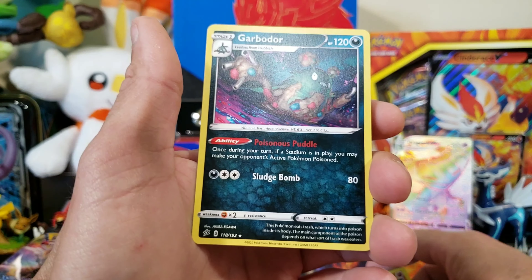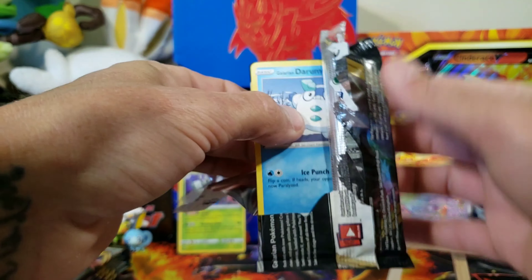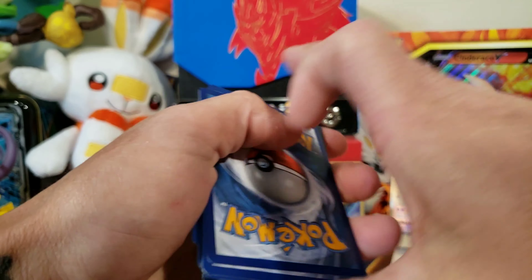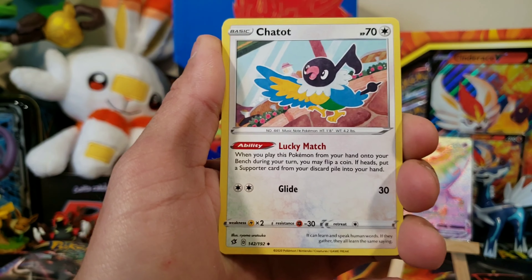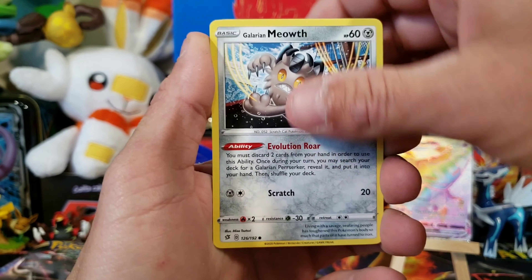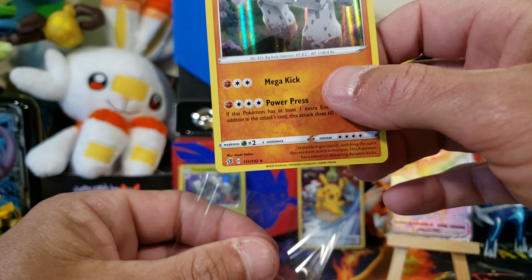Man, we got a Secret Rare out of that box — that is amazing. I wasn't expecting to get a Secret Rare. We have a Water Energy, Full Heal, Sonia, Mascarine, Scyther, Vullaby, Dreepy, Magmar, Galarian Yan Mask. That's a nice Reverse Rare Runarigus. And we got a regular Garbodor.